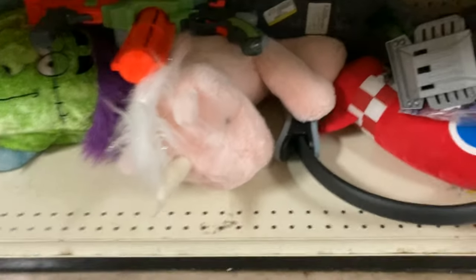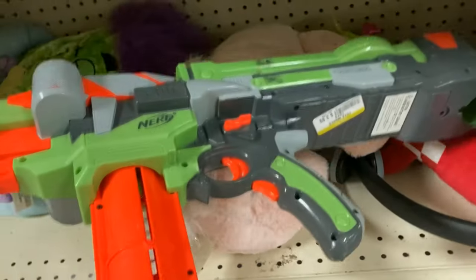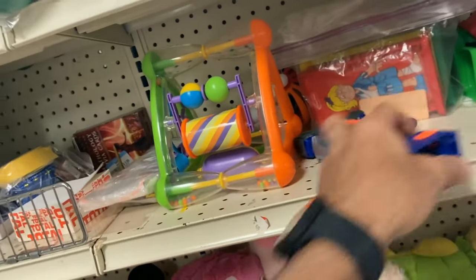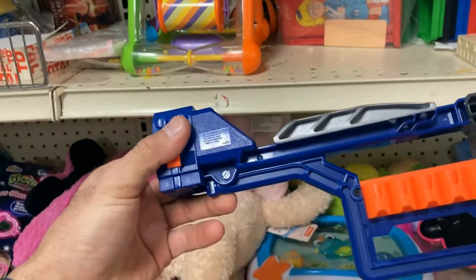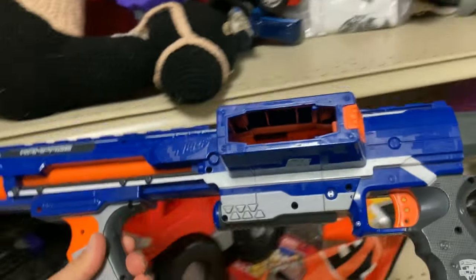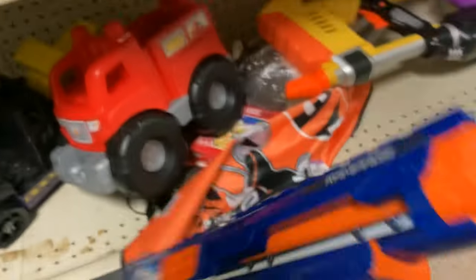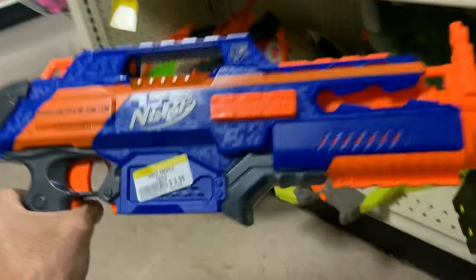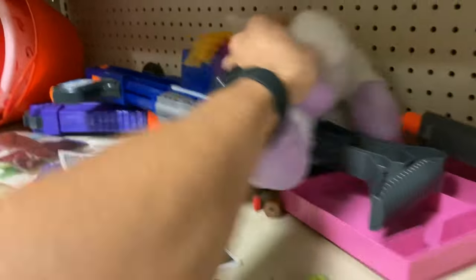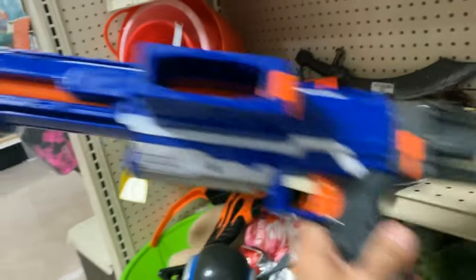Hoping that my luck turns around, and boy did I get what I wished for. This Nitron was a sign of things to come. Retaliator and then a cool stock - I don't know if this came with a blue Elite Strife or something else, let me know guys. I found like three Rampages at this Goodwill - this was the first one I saw, price was not too bad. Then I saw this Rapid Strike - they wanted $3.99, they had just picked it up, so I put it aside. I can never have enough Rapid Strikes.